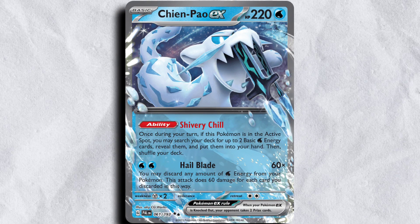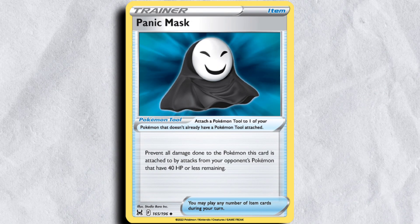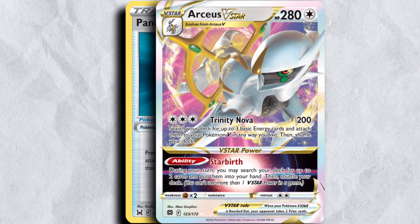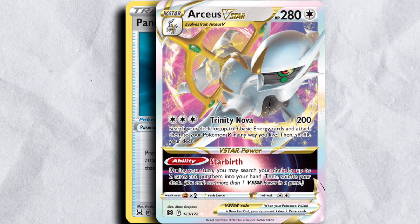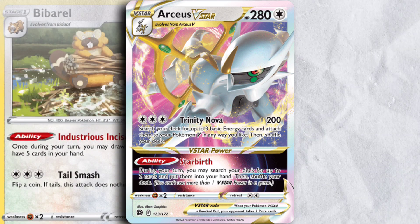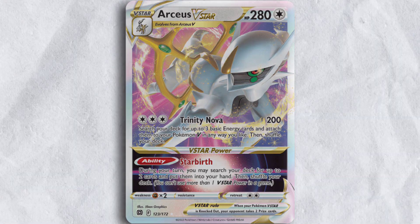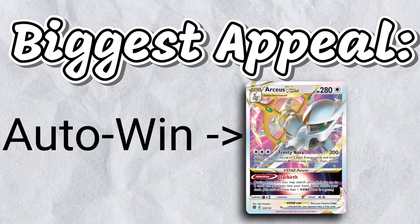Chien-Pao is a pretty scary matchup for this deck. I think our biggest chip in that matchup is to go Judge Path Parade in the early turns. Panic Mask does have a bit of utility because we can throw it on an Arceus. If you hit a Chien-Pao for 180 damage, then that Chien-Pao just can't really do anything into that Arceus. The Chien-Pao player loves to put their Chien-Pao in the active spot early and start using Shivery Chill to fill their hand full of energy. If Chien-Pao builds are pivoting more to the Arceus build and not playing the Barrel, I think that definitely bodes better for this deck, where hand disruption is one of our strongest options.